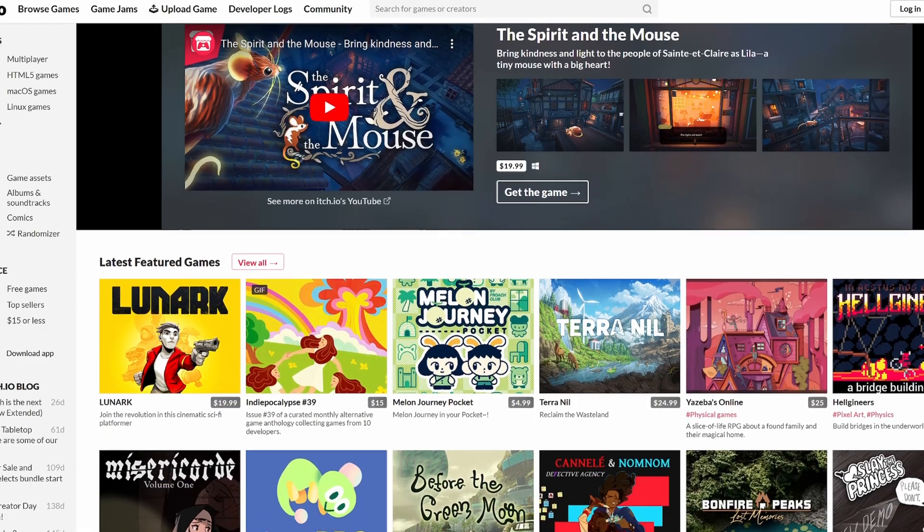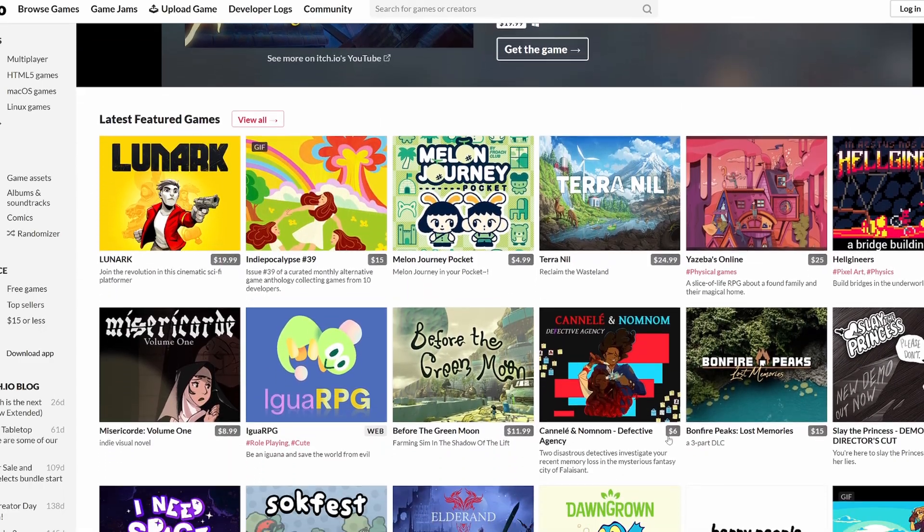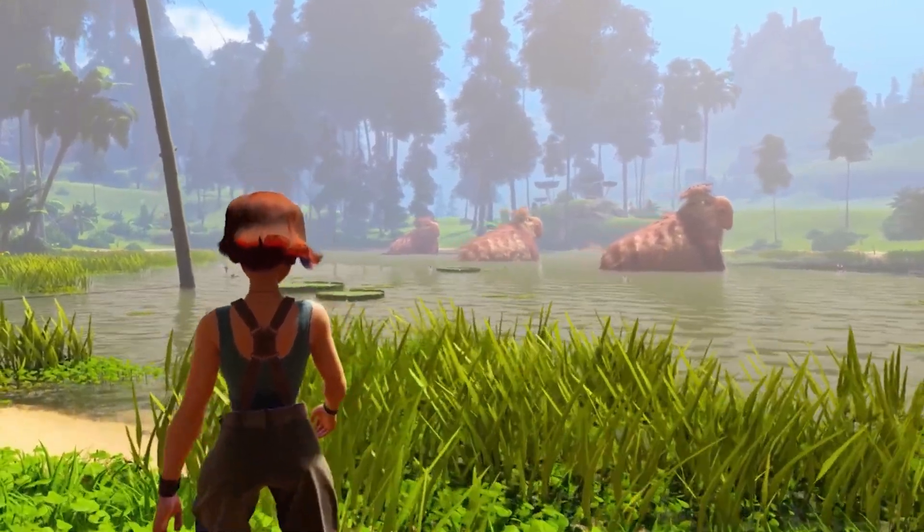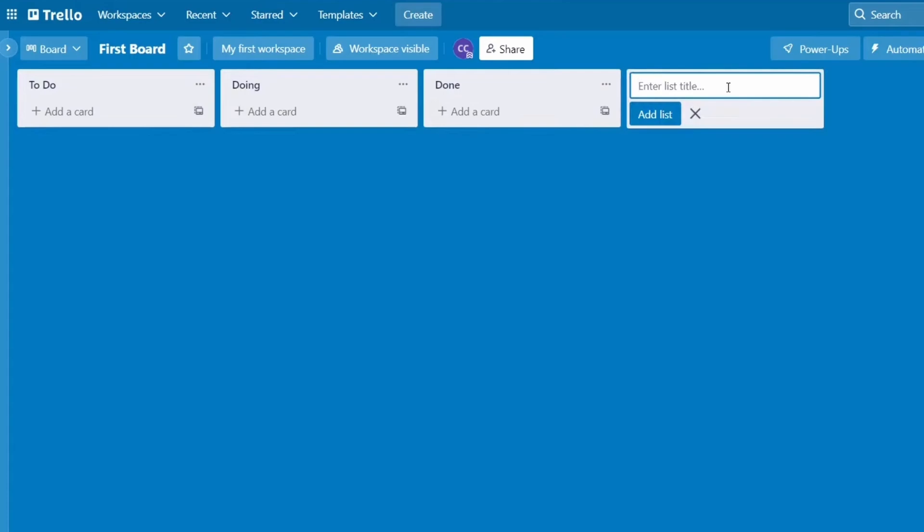I recommend getting inspired by other small games out there, maybe on itch.io. So once you have the main game idea — which should be small, remember — you should create a sort of Trello board.